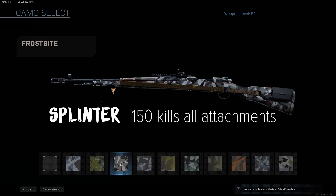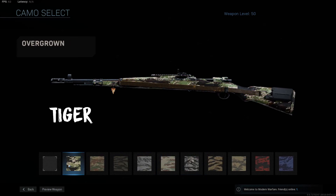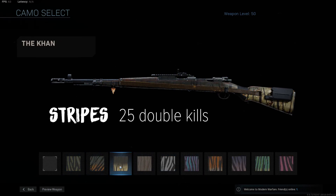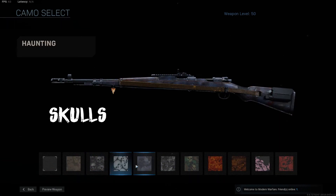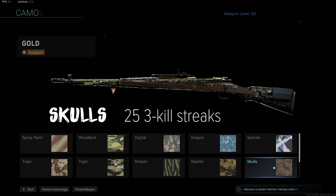Splinter with kills with all attachments on the weapon, Topo with 50 long shots, Tiger with 50 mounted kills, Stripes with 25 double kills, Reptile with 75 kills with no attachments on the weapon, and Skulls with 25 kills without dying — so 25 kills on a kill streak.